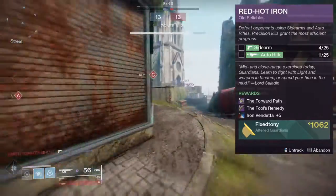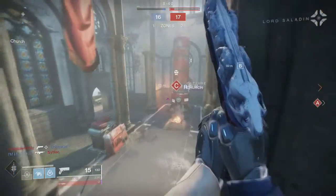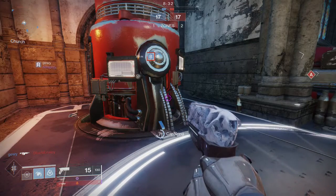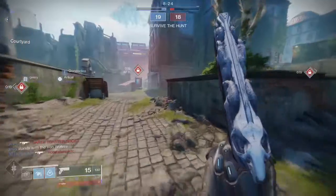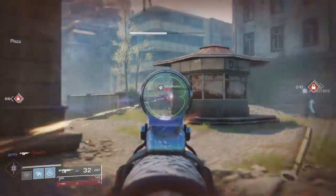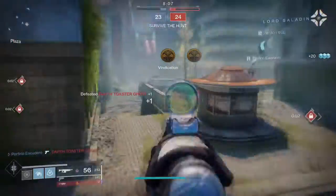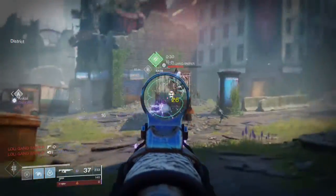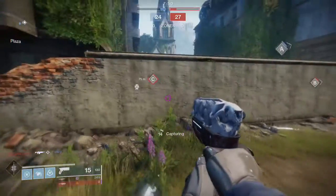25 sidearm kills and 25 auto rifle kills — once you complete that you get the emblem, two weapons, and five shaders. After that, that's pretty much it. You don't get the armor in the quest steps like it used to be, which is a little disappointing. I liked going for each piece of armor — it just felt better. Once you complete the quest steps you get the two weapons free, then you start farming for the armor, so I'll probably play Iron Banner all week to get it.